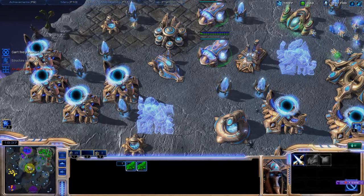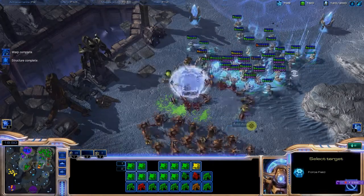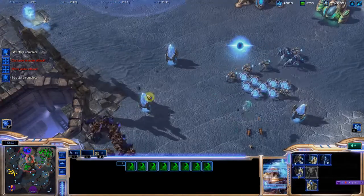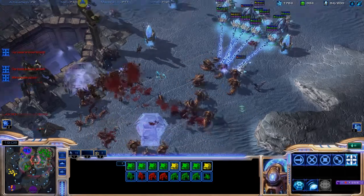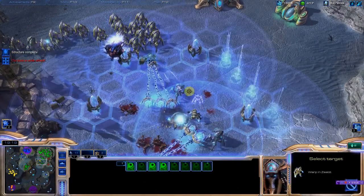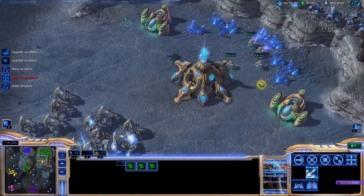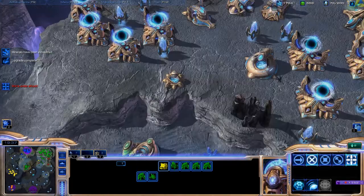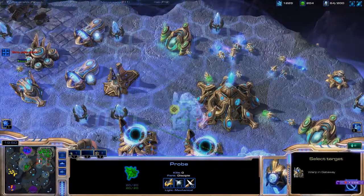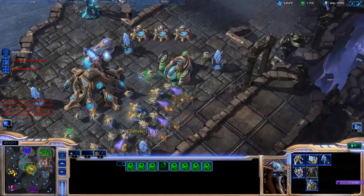I'm going to need a lot of units. Thankfully banelings really aren't that effective against protoss. That was a big mistake on my side — a big blunder, losing units because of the hydras. I really should have been using guardian shields. He didn't have many ground forces left. We're probably screwed anyway. I'm still trying just for the hell of it. I just can't build units fast enough — my macro slipped way too much. Let's get some templars out. Of course it's the gas. At least they haven't found my gold expansion — for some reason they're just ignoring it.